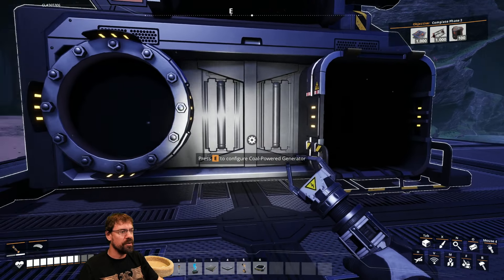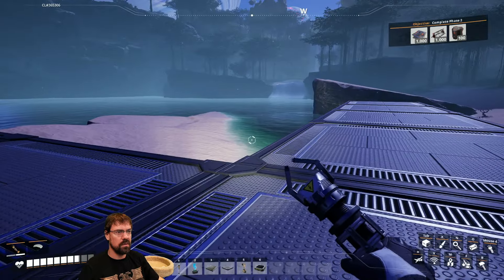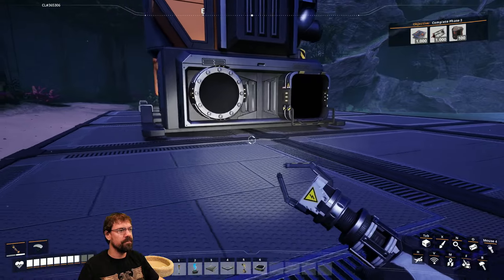After taking combat damage, the streamer refocuses on resource requirements: they need water and coal. They note coal can be input manually, but water likely cannot — it'll need proper piping.